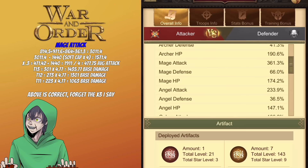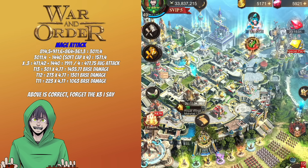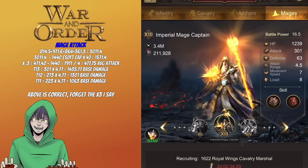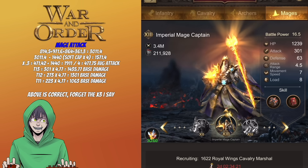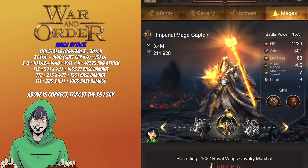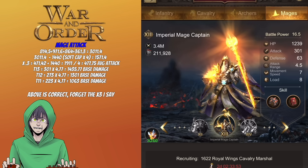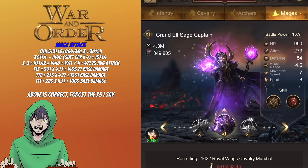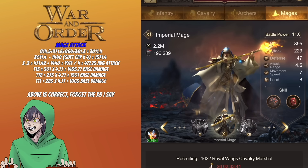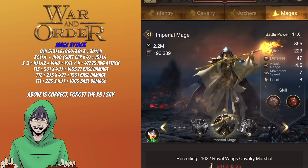Now let's look at base damage per tier using the barracks. For tier 13 mages, the attack is 301 — multiply by 3 to get 903 base damage. Tier 12 is 273 times 3, which equals 819 base damage. And tier 11 is 223 times 3, equaling 669 base damage. These are the base damage values before damage multipliers.